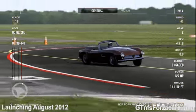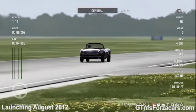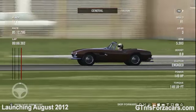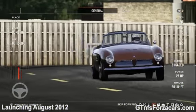Hi friends, I am Inu from gtnfsforzacars.com and today we are lapping the 1959 BMW 507 from Forza Motorsport 4 at the Top Gear Test Track. This is a stock car with no tunes or upgrades of any kind, just as it comes in the game.